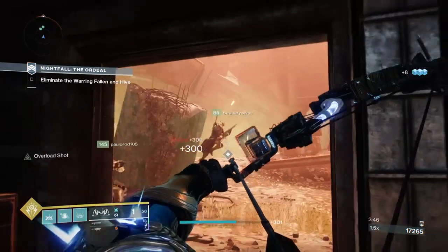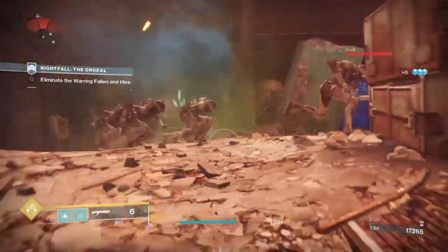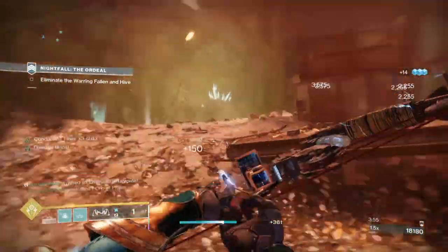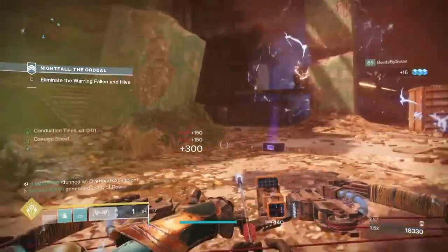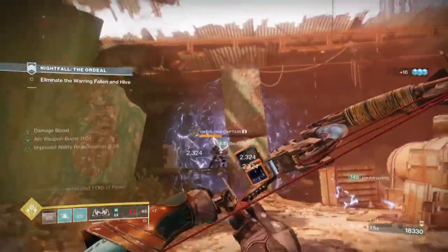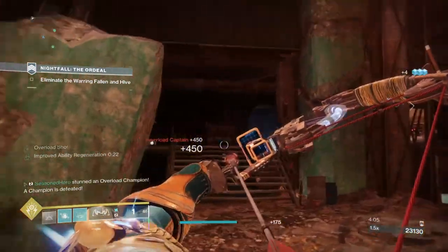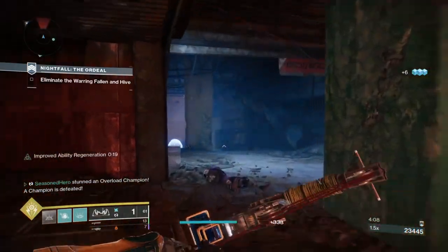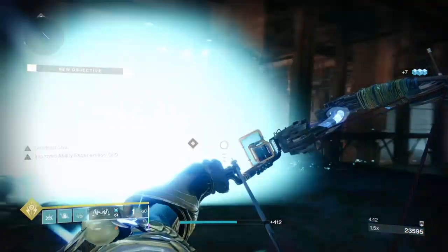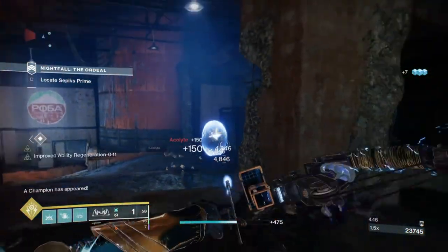You will have the ability to create supers that last for a very long time, create tons of orbs of power, and chain your arc abilities one after another and many more. This build works across Gambit, Strikes, you name it. It can also be very effective in endgame Nightfalls but will require a few tweaks before doing so. This is already a powerful build without Elemental Wells, but with the added mods it flows like a thunder god itself — once you try it, you will fall in love.